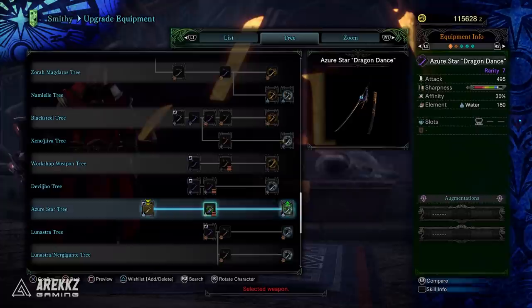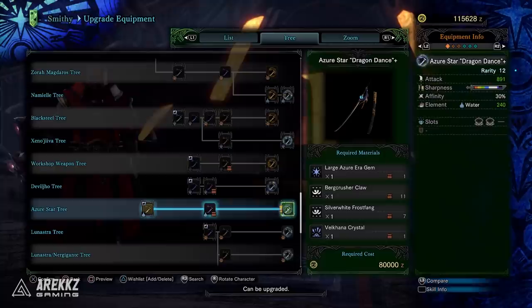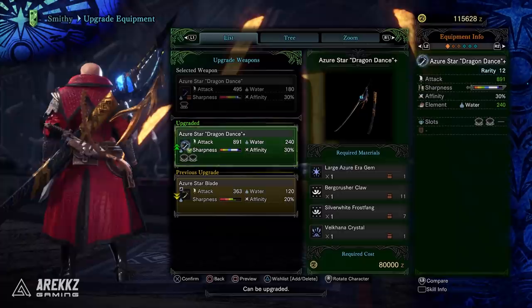It's also worth noting that if you have the longsword from way back when Monster Hunter World originally launched, you can now upgrade it all the way to a master rank rarity 12 version, giving it 891 attack, purple sharpness, 30% affinity, 240 Water, and two level 4 slots. It's a very nice-looking longsword so it's great to know we can bring it all the way to master rank.